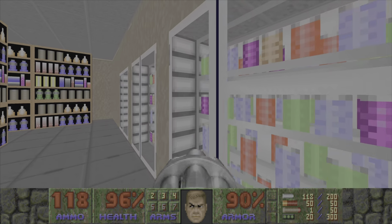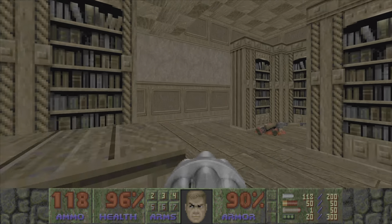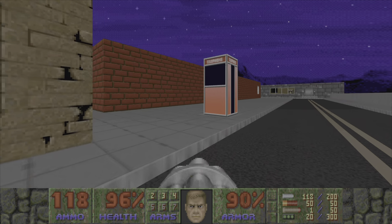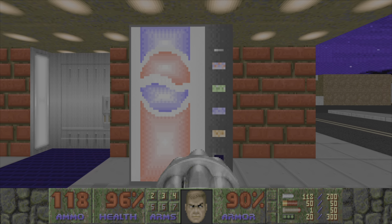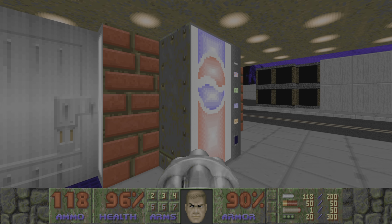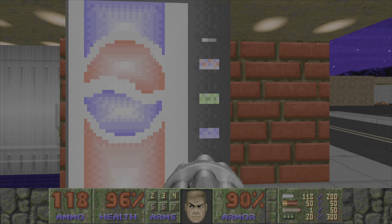Quick recap so far: we've got a default starting area as a launching point, a bank equipped with ATMs and turnstiles, a fully functioning gas station 7-Eleven with all their drinks, a local library with bookcases and an unfortunate librarian, and now we have ourselves a grocery store. Let's check out the Stop and Shop.